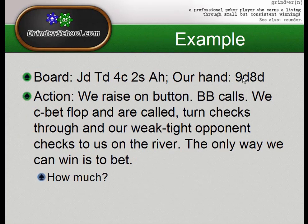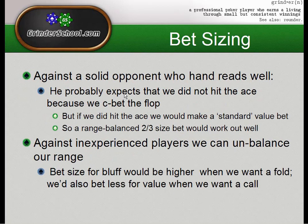Let's say we have the nine of diamonds and we flopped a monster draw but bricked all our outs on the river. We raised on the button, they blind-call, we c-bet, get called to the turn, check through, and we're facing a weak-tight opponent who checks to us on the river. The only way we can win is to bet. So we want to know how much to bet on the river to take down this hand.